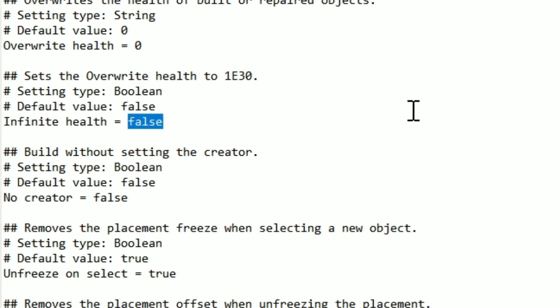All you do is type true here. And that means that whenever you repair or make anything, it's going to have full invincibility.